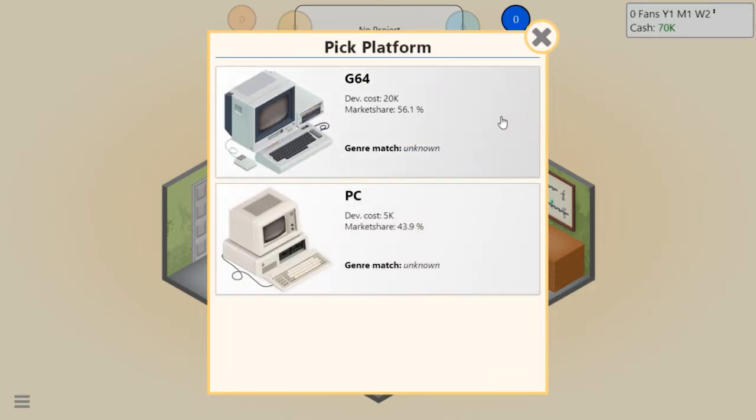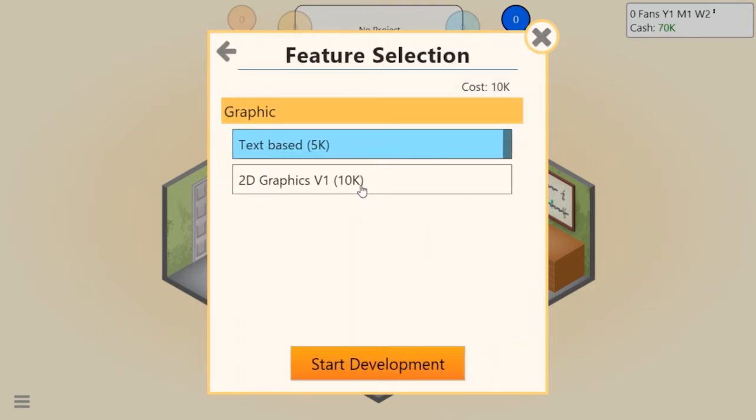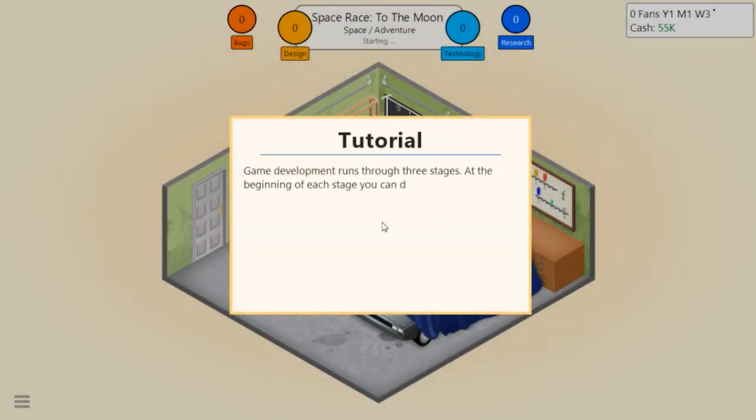Pick platform - not sure what the G64 is but let's go with the PC. There's less market share but it costs a lot less so it should work fine. 2D graphics - I don't want a text-based space game. So let's go ahead and do that.